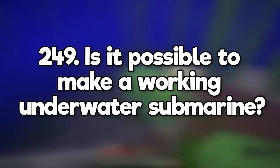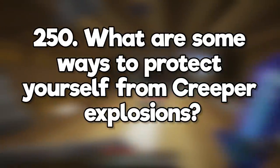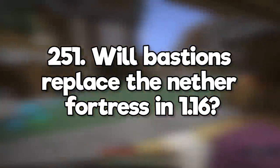Is it possible to make a working underwater submarine? Yeah, it's basically like an overworld flying machine. Needs a little bit more work before it's watertight though. What are some ways to protect yourselves from creeper explosions? Use a shield, wear blast protection armor, run away, get good with a bow. Will bastions replace the nether fortress in 1.16? Nope, nether fortresses are still very much a thing.